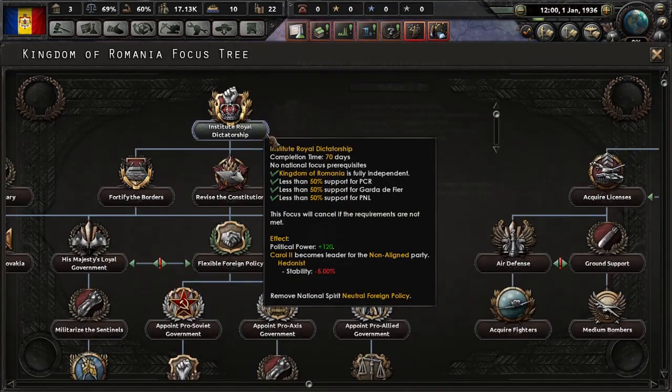Now, for buildings, I'm not going to build any factories — I'll get those from focuses. But I need to build something pretty much very important: forts. Forts in Bessarabia. We do need them. I'll call this the first defense plan. I should probably also build one here in Bukovina.